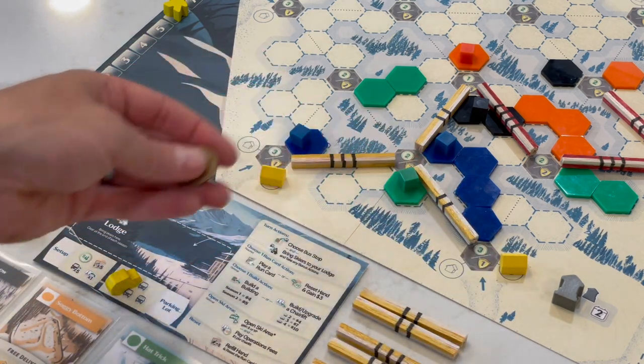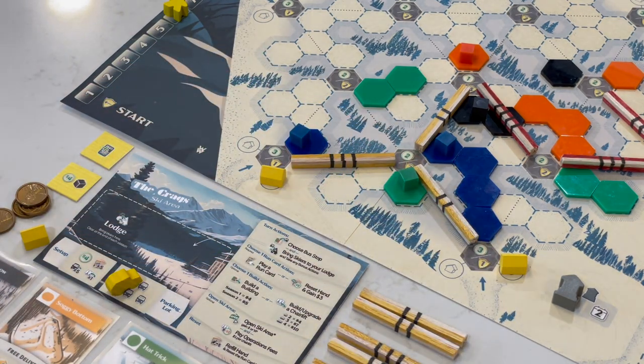Deliver skiers along your chairlift network and collect income to keep building or points to inch towards victory. There's a catch though — get the most out of your turns because at the end of the second season, the most balanced and high scoring ski area wins and gets to take over managing the entire mountain. All players count up victory points earned from chairlifts, buildings, and completed goal cards. Crown the winner with the most victory points.